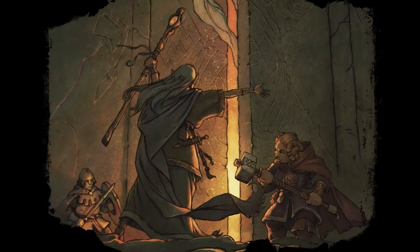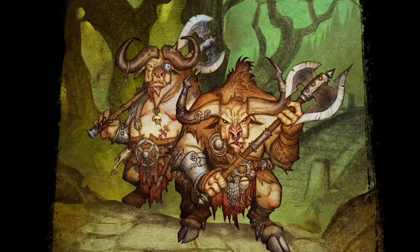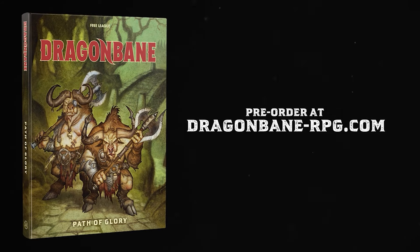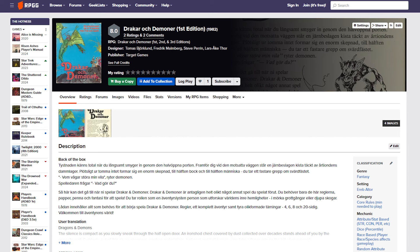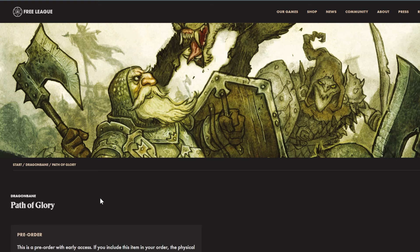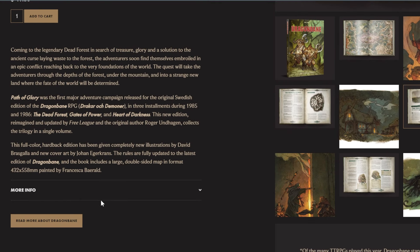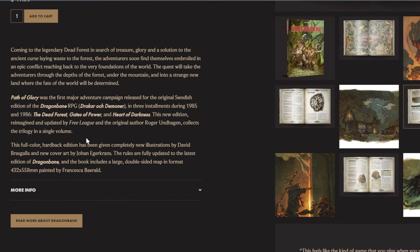One other book not yet released is a new adventure book called Path of Glory, available for pre-order now. If you pre-order, you'll get a PDF in June 2024, with full physical release in fall of 2024. Dragon Bane was originally released in Sweden in 1982 under the name Drakar och Demoner — I think it translates to Dragons and Demons. Along with some rulebooks, there was also a trilogy of adventures that now form this single volume, Path of Glory. They've revamped them with new art but stay true to the core of those classic adventures. Given the pedigree of what we've gotten from Dragon Bane so far, I have high hopes for it.